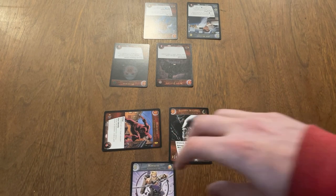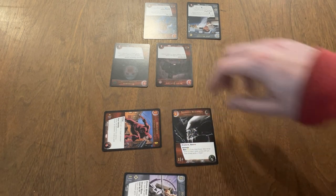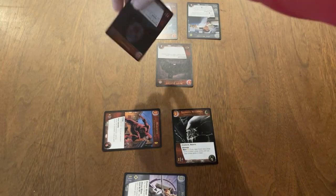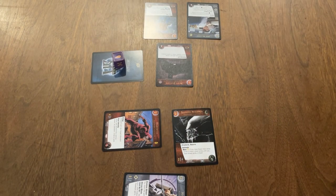Attacking with range is very strong because if the character you're attacking doesn't have range, they don't get to strike back. Hawkeye makes a range attack from the back row against Flukeman from X-Files — Hawkeye strikes and stuns him, but because Flukeman doesn't have range, he doesn't get to strike back. Think of it like shooting at someone from a distance: if they don't have a ranged weapon, they can't punch you back. The front row is only for melee attacks and the back row is only for range attacks — even if your character has range, attacking from the front row will always be a melee attack.